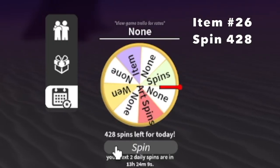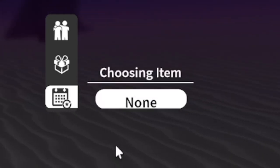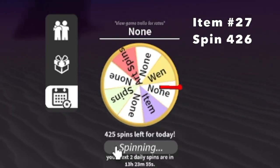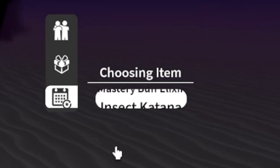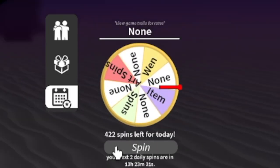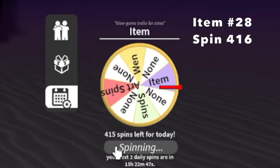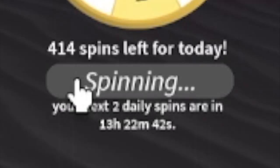Next up, item 26 at 428 spins left - offresh again, come on. Item 27 - Mastery Buff Elixir. Item 28, 416 spins remaining - Stamina Elixir. We're getting lots of Elixirs, huh?